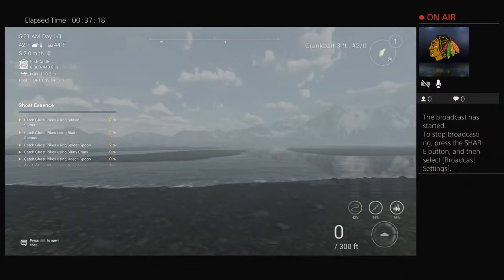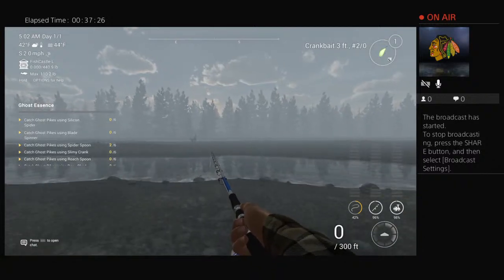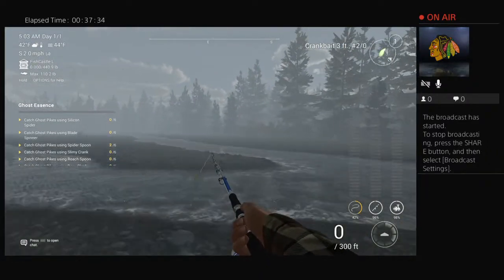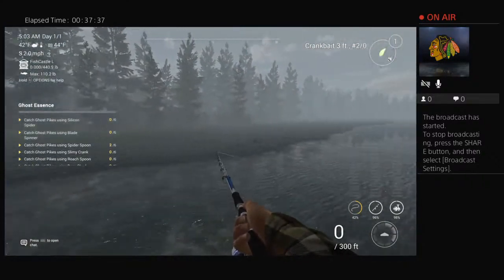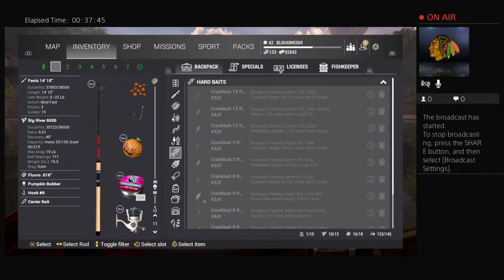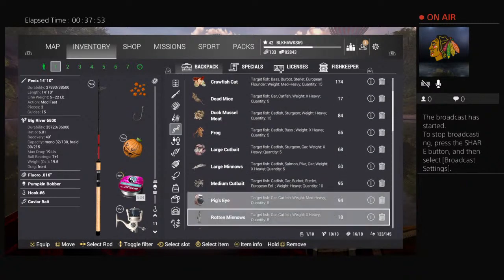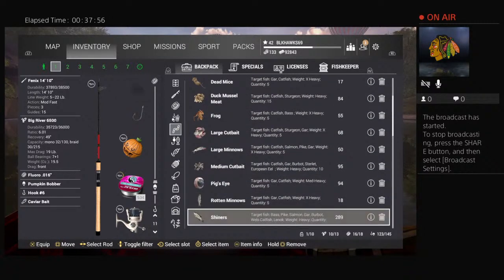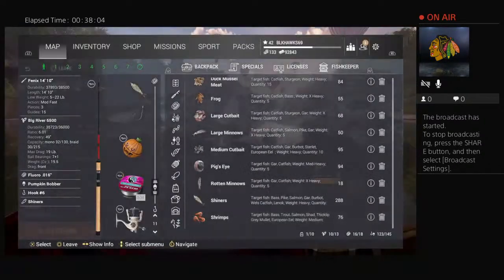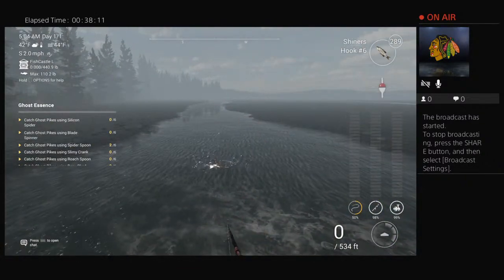For the pinks, spawn up at the top peg, do a 180, and you're going to see this island here. You can use a popper, walker, or float fish it. I float fished it with a small number six hook and shiners. You can also use spawn sack, shrimp, or small minnows — it's 10 inches down, very shallow. That's your cast right there.